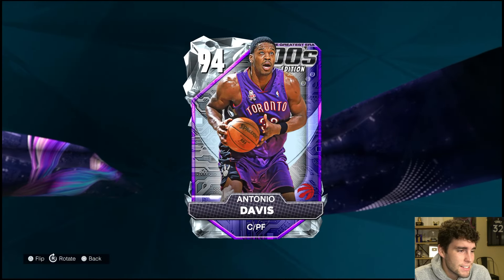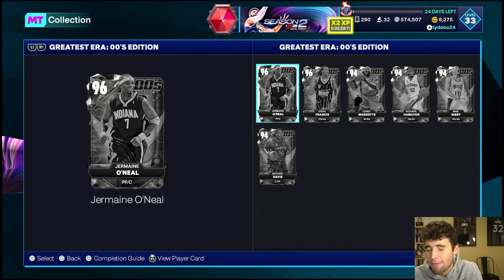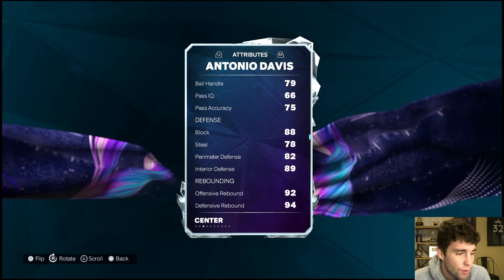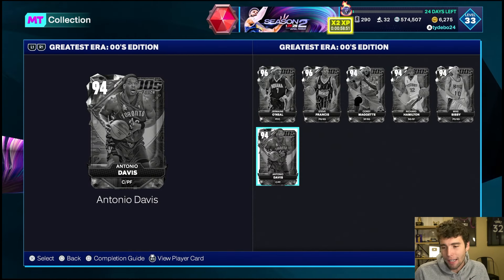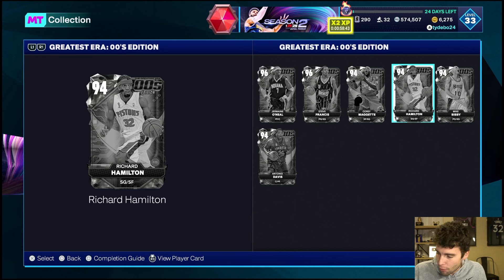What's up y'all, it's Ty. In this video we're taking a deeper dive into the cards that got leaked last night in NBA 2K25 MyTeam — briefly talking about their stats and badges, what their releases look like, whether they're going to be good, and what the prices are going to be like. This drop has to be the worst drop for the time that we have seen all year long.